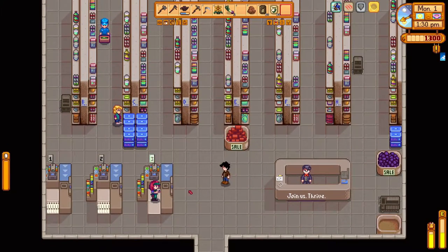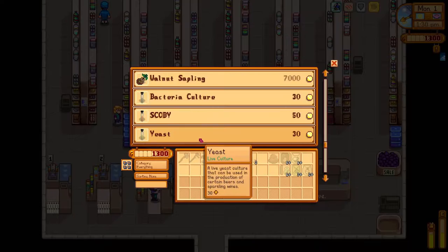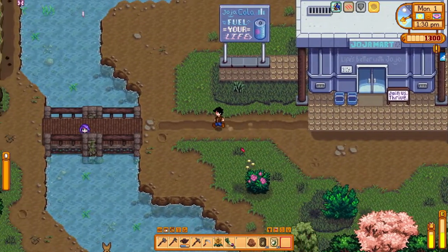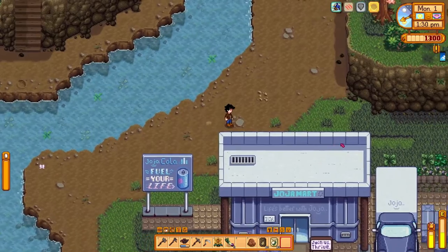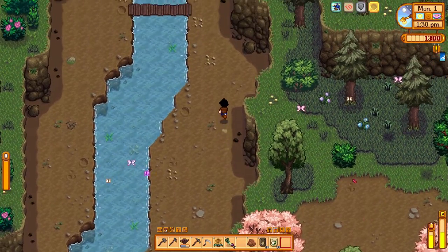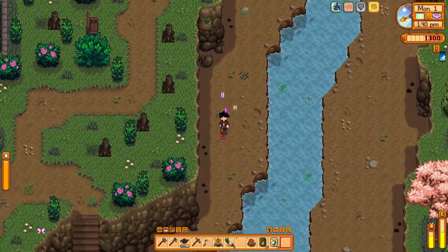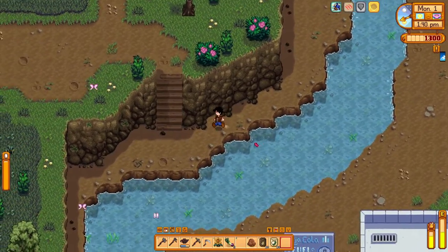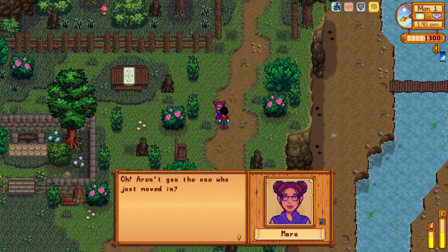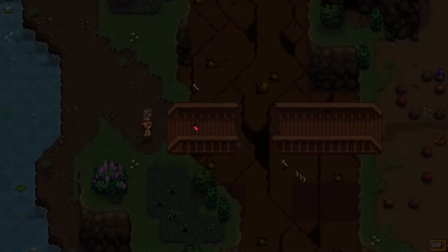JojaMart has parsnip seeds for 12 gold - I don't want anything from them. Let's head up to the mountains. There's Maru: 'Oh, are you the new one who just moved in? I'm Maru, I've been looking forward to meeting you.' Maru's lovely as ever. Then there's the mountain event with Robin and Demetrius discussing the community - Robin says Lewis won't let her fix the quarry since it hasn't been used in years.